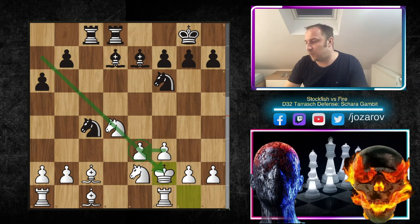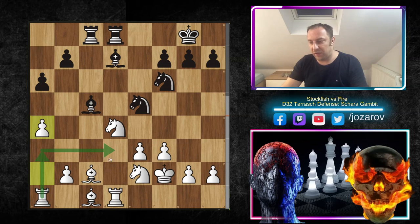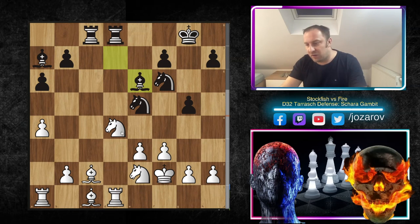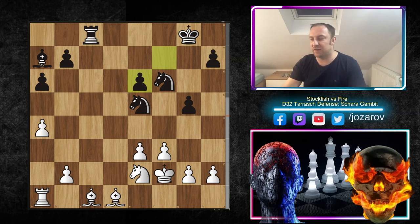After Bg4, we have f3 to kick away the bishop. Bd7, and now Kf2 — sometimes not good to play with your king like this, but perfectly fine here because the queens are off the board. With queens still on the board and Black's queen on b6, you wouldn't want the f3-e3 setup — the position would explode around e3. But in this simplified game it's fine. After Kf2, Ne5, Rd1, and now Bc5 — Fire tries to use the dark-squared bishop.